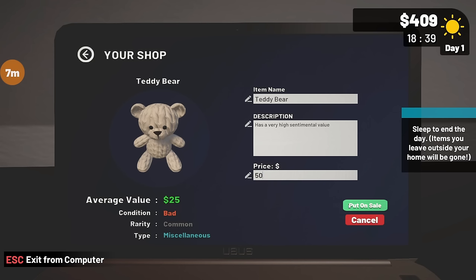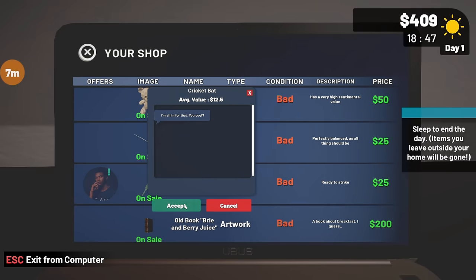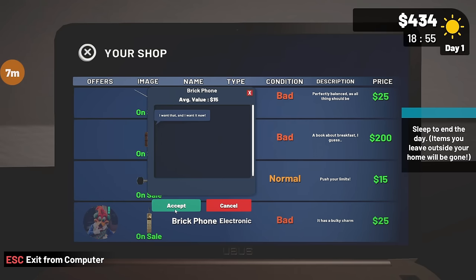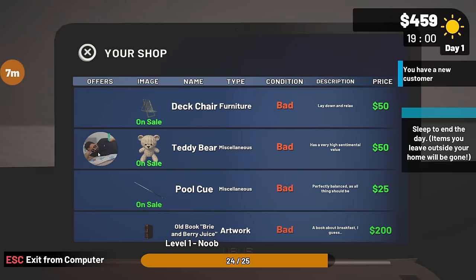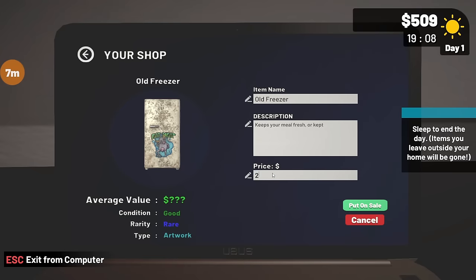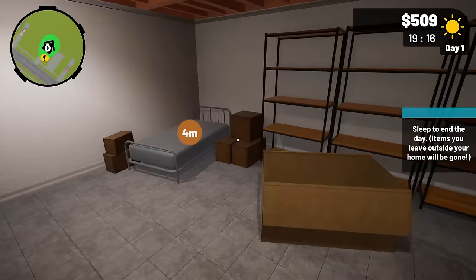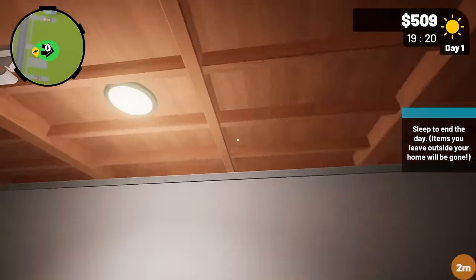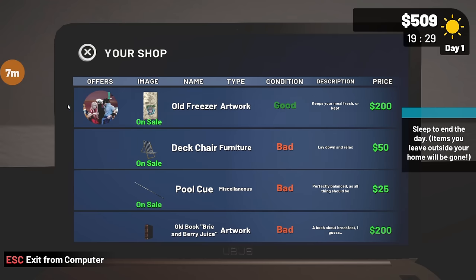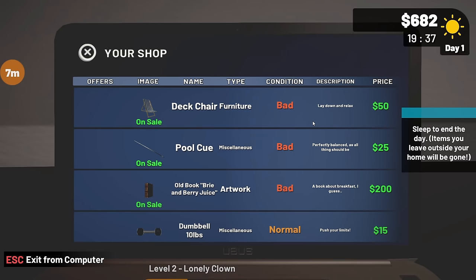This is normally 25 - I'm gonna do 50. And we'll also do 50 on the fancy chair. I'm making some money but unless I sell that book for 200, I think I'm doomed. Old freezer - that's an actual artwork piece, that's what it's considered. Oh there's my bed, this is literally my home. A new customer - can't interact with items on sale. I wish I could barter - 173 is still not bad. I had 750 to start with so if I could sell the rest of these and actually sell this for 200, I'd be set.